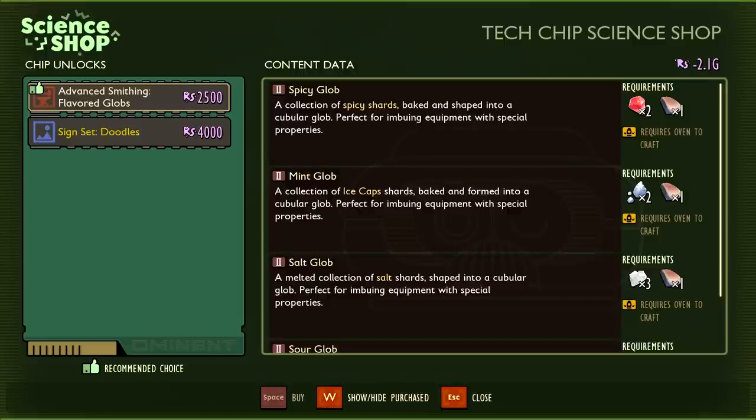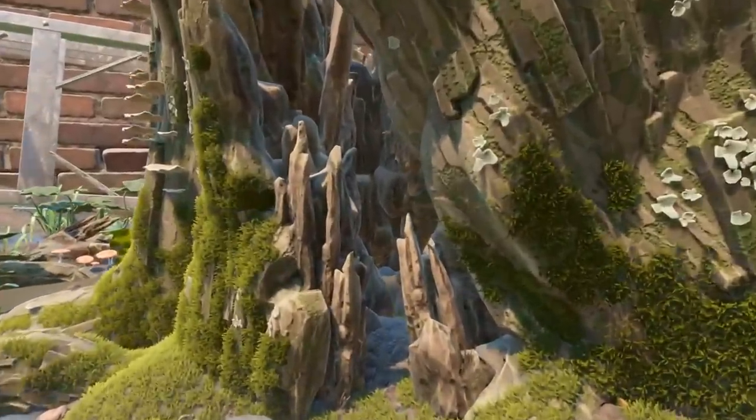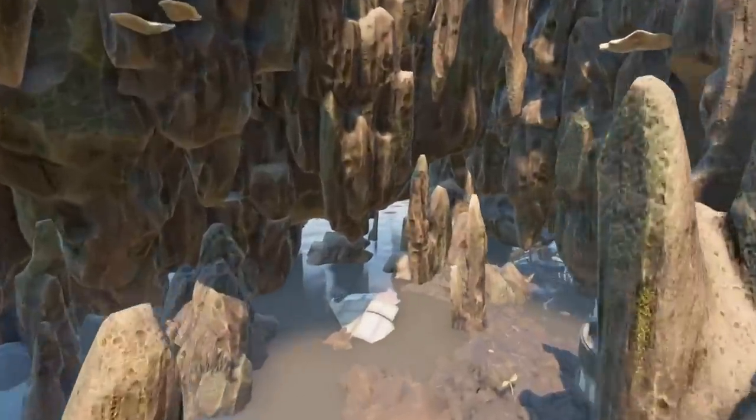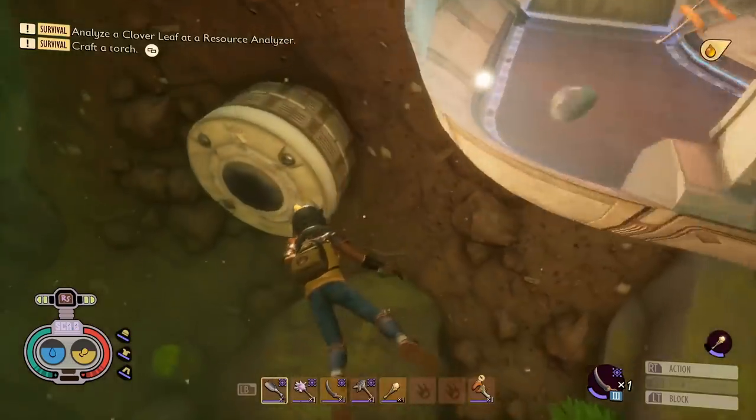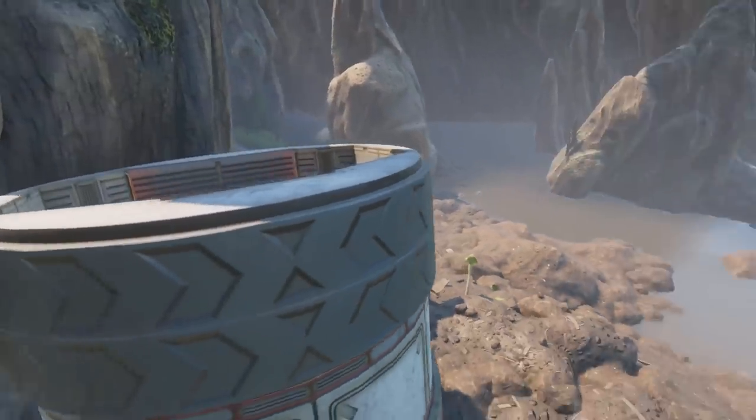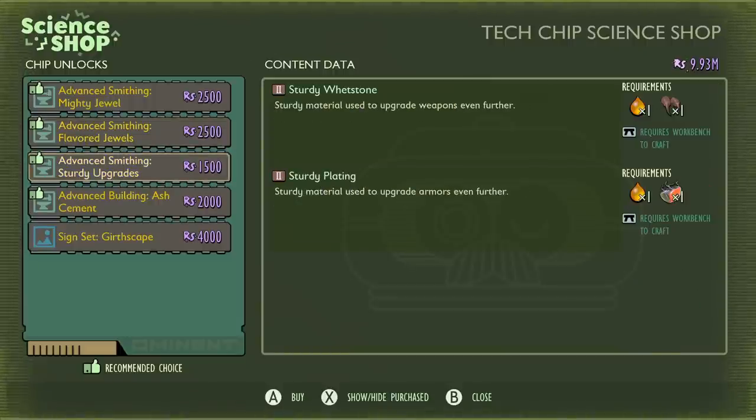That means using the assistant magic key you get from defeating the Black Ant Hill — this is where you get the advanced smithing flavoured globs. To craft all of these you're going to need a ton of sturdy whetstone, but you can only use the rocks that you found — the tier 2 sturdy rocks and tier 2 marble — to make the sturdy plate and whetstone. If you want to craft unlimited amounts using bug parts, you've got to complete one of the toughest dungeons in the game. All the way in the north east of the map, the stump lab requires the assistant manager keycards to activate another switch under the oak tree in a small pond outpost to open up this door.